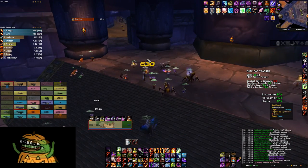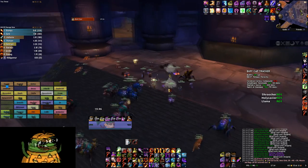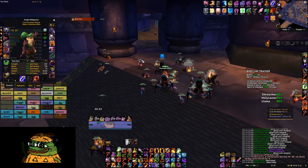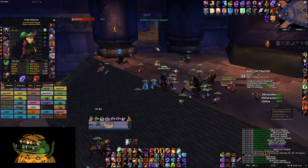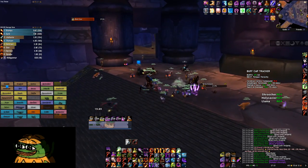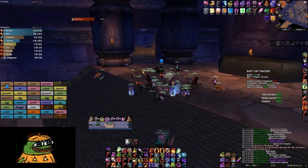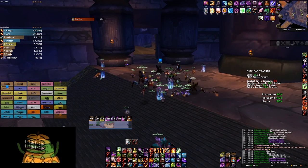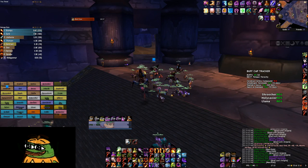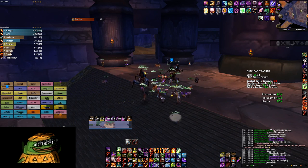So this trash, we have to really focus — mobs will probably run around because we only have seven warriors. For the mages, just nuke Skull first, all together, and then freeze up me so I can tank other stuff. So in general just nuke down Skull and then you can do AoE stuff if you want. Please don't fear the raid as well.